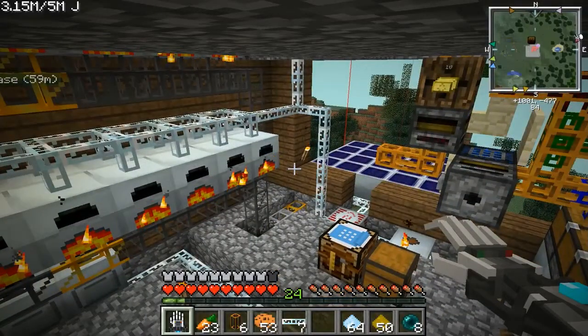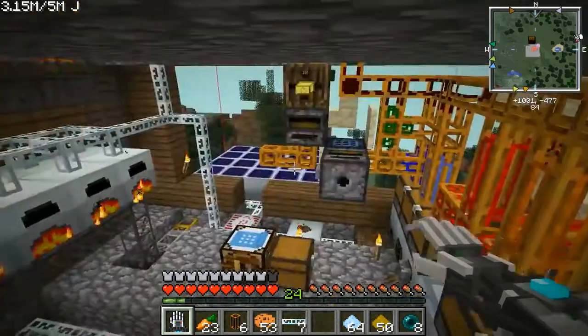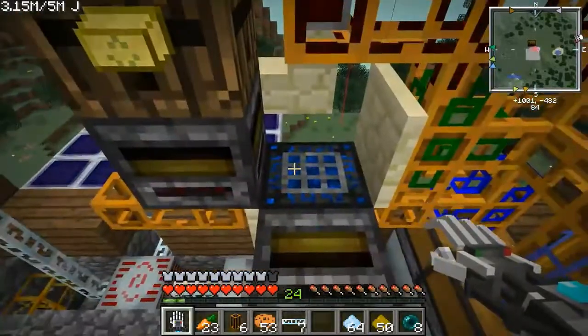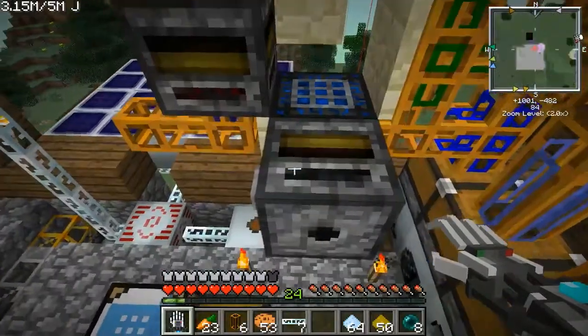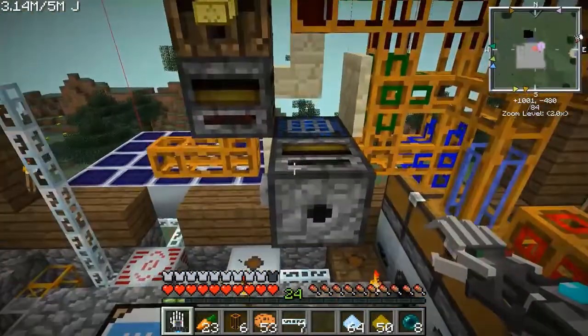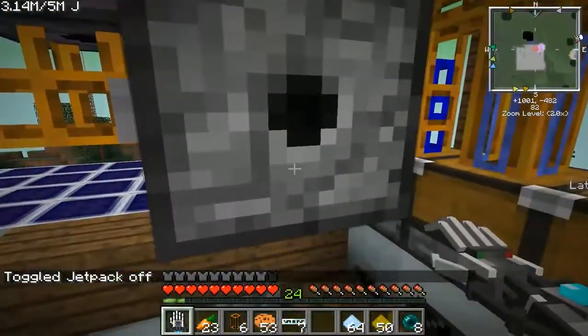Hello, this is TLV with F2B Ultimate Survival Multiplayer. I figured out what the problem was — you just can't output from the top of the fabricator. All the other sides are okay, so we can still use the filters, but we have to change the design here a little.